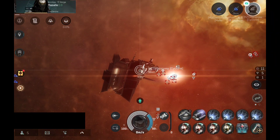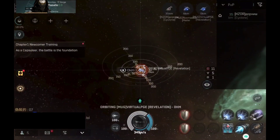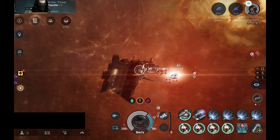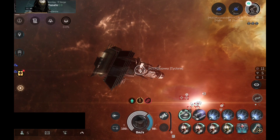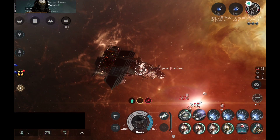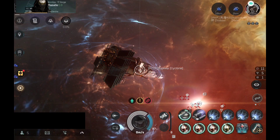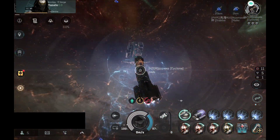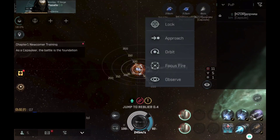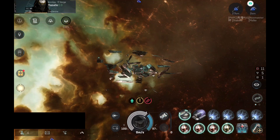Next we have another Cyclone. This Cyclone has been in the system for quite a while — not really sure what they were doing. Since my alt has been active for a while, I still use the alt very actively. The Cyclone went down in 3 hits.